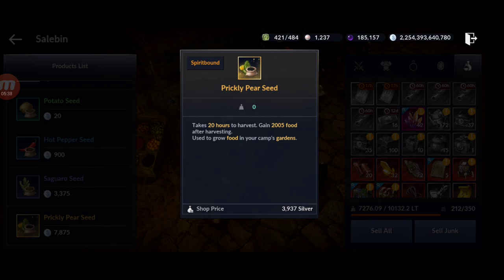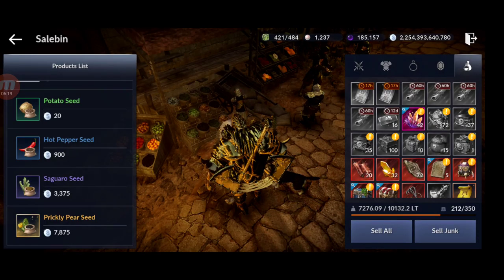Next, the saguaro seed: you get 900 food every eight hours. That means 900 multiplied by three harvests per day is 2,700 per seed per day. Multiplied by 36 spots, that's 97,200 food per day — more than 25,000 better than the expensive seed.